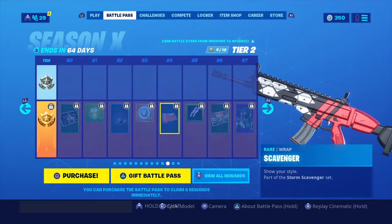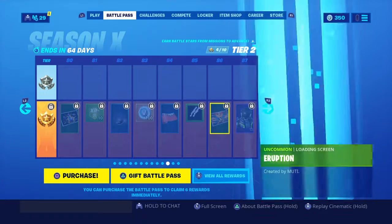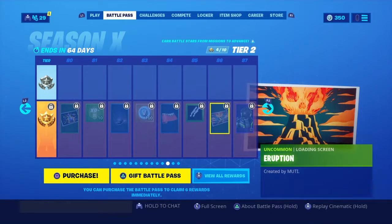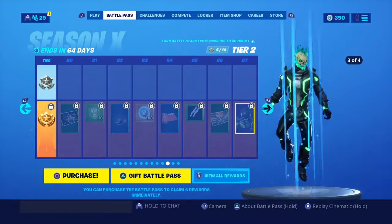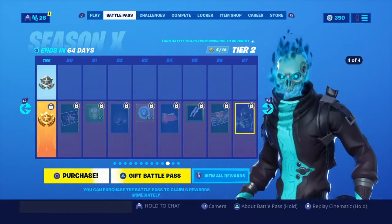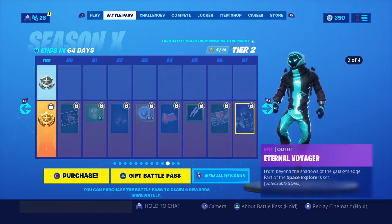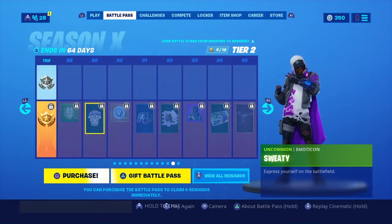Then we have something called Scavenger as part of the Storm Scavenger set — I believe it might be an X-Lord's thing. Then we have two pumps on one thing — double pump, hint hint, nudge nudge maybe. Eruption from Season 8 made by the same guy, Muti. And then we have Eternal Voyager — I like this right here. I don't know why they had to add eyes on the blue one — I kind of don't like it, but I like this here. This is my favorite: the blue one and the green with the helmet on. This is for sweats — if you're sweaty you are gonna put sweat on.